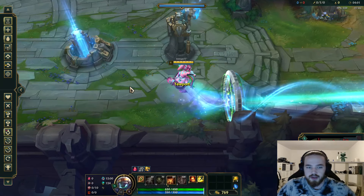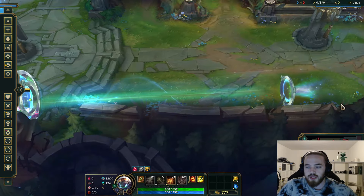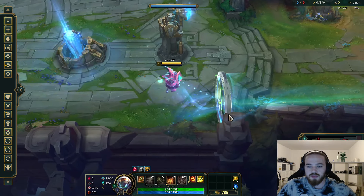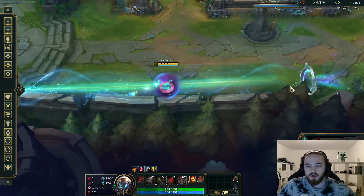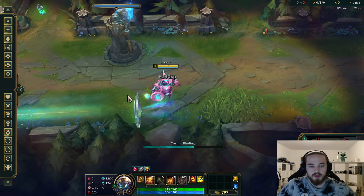There's some rare scenarios. For example, if you're red side and you're pushing the inhibitor, you can use it to escape. You kill the turret, you kill the inhibitor, enemies are respawning — you just take this portal to come back. And if they take it, then you just stun them.